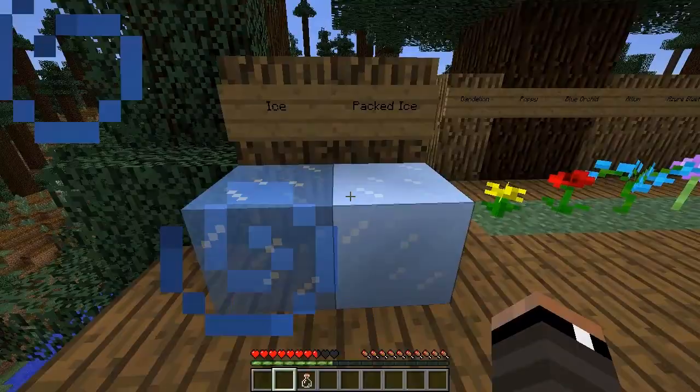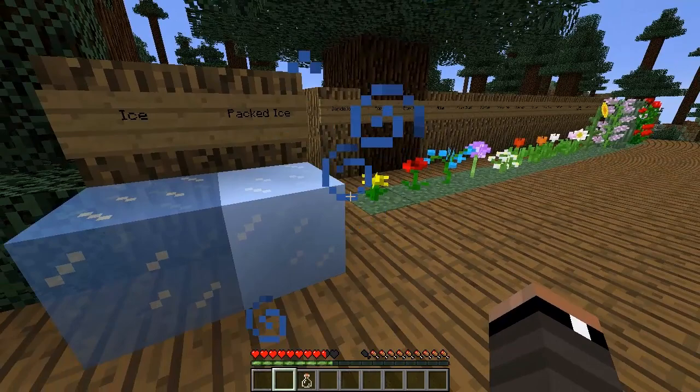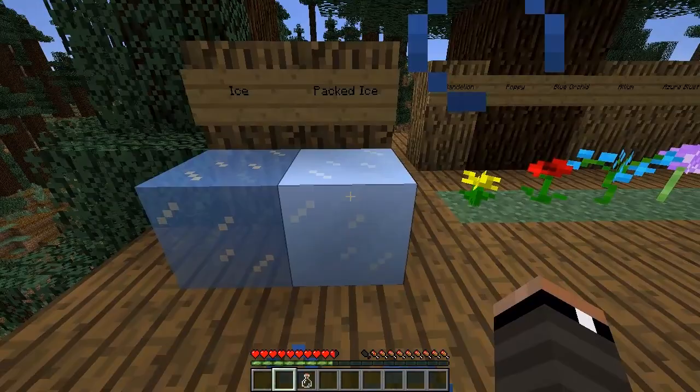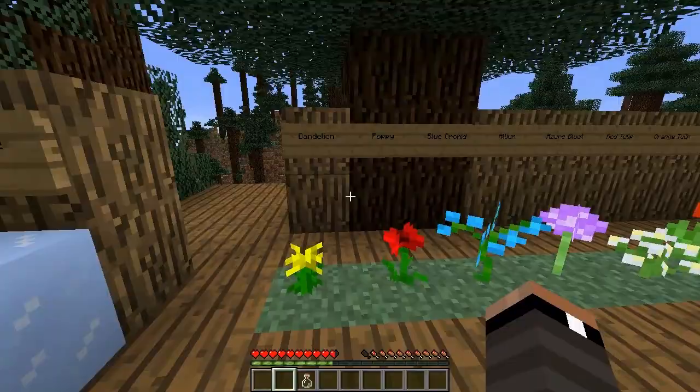Here is a new block called Packed Ice, which I've placed next to a normal ice block so you can compare. Supposedly packed ice does not melt. Packed ice can be found in the Ice Spikes biome — if you want to see what that looks like, check out my earlier video titled 'Minecraft New 1.7 Biomes.' It looks really cool, and packed ice is found there and apparently does not melt.